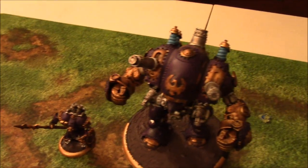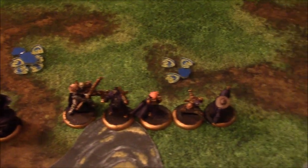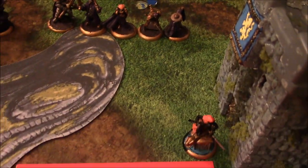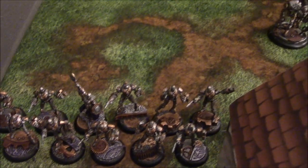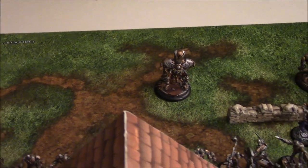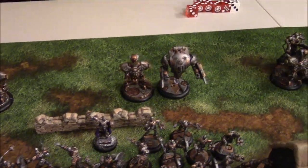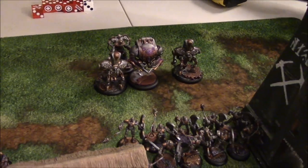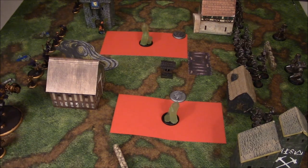Alright guys, it's another War Machine Wednesday. On this side here we have Signar, piloted by Chris, and it's a Haley 2 list — what's known as Haley's Heroes: Haley and a whole bunch of solos, including the Black 13th. On the other side we have the Convergence of Cirrus. This is the Axis tier where you've got like 4 of these guys bringing you back and all these AD troops. It really is a jam-type situation here.